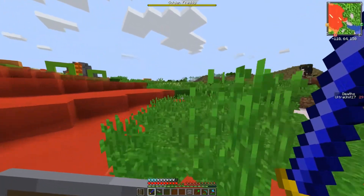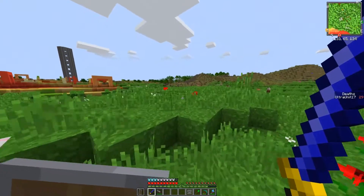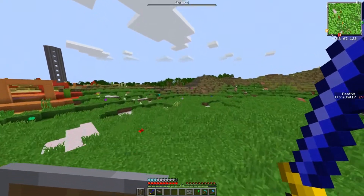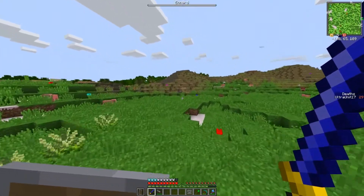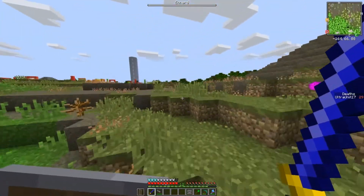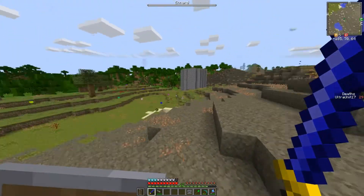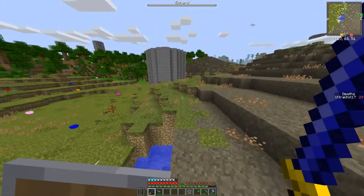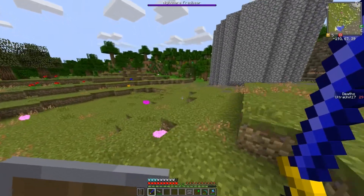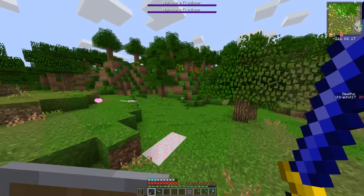Why does everything look more vibrant in Minecraft? I was saying this when I was doing the mod showcase for the metal chest mod, ironically. It seems like the world looks a little bit more vibrant. Is it because of that mod? Did that make the world look a little bit better? I don't see how a chest mod is making the world look a little bit more colorful, but it seems that way.